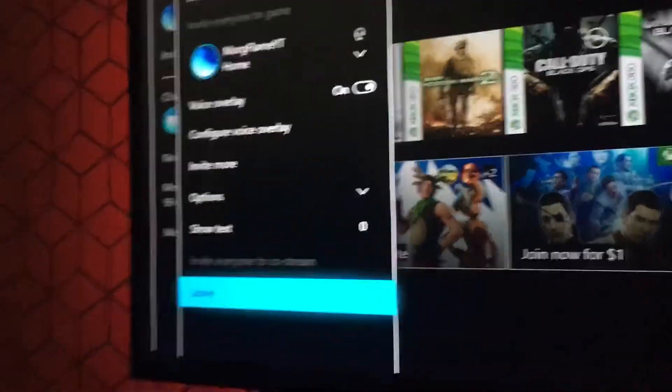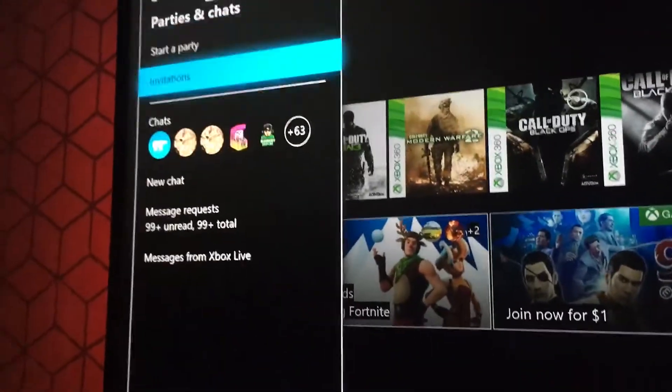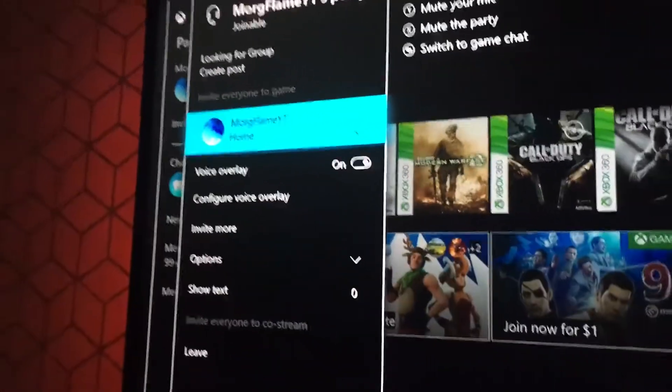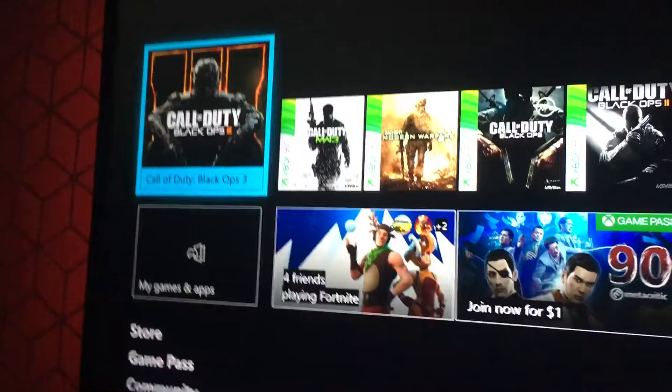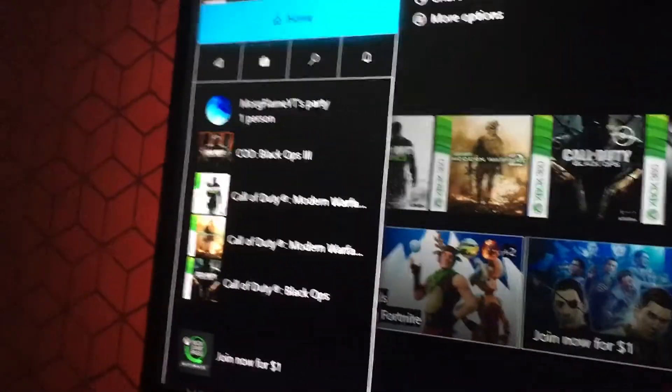Okay, let's say you want to start a party. On Xbox, you press the middle button, go to your messages, start a party. Alright, cool — now you're in a party.